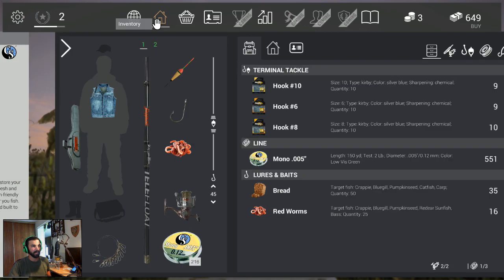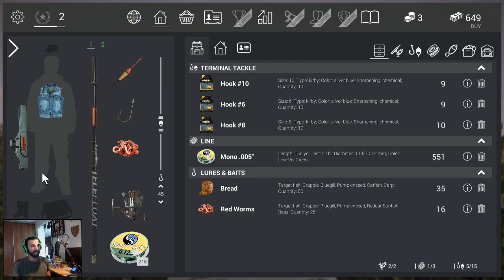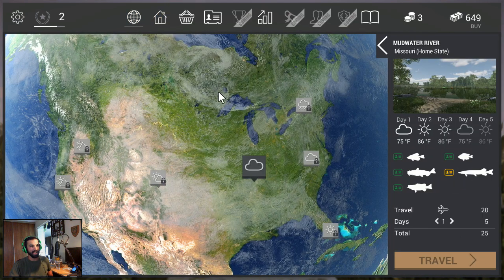Right now I have a denim vest, no hat, no case. I'm using a float, hook, and red worms setup. I also have a float, a hook, and some bread. There's a carrying case as well which allows you to carry two rods at the same time.